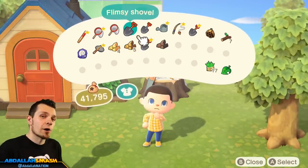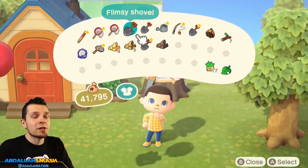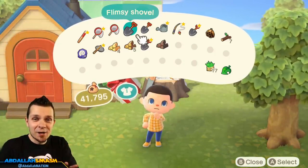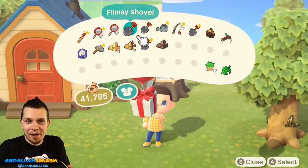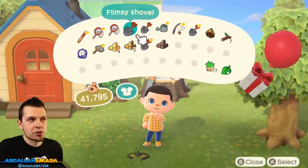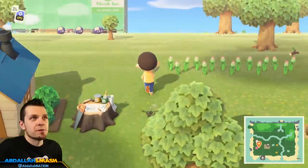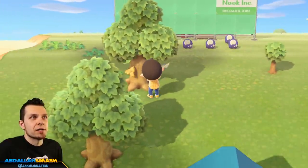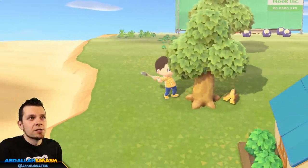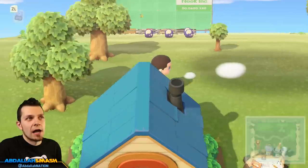If you're curious how to get a flimsy shovel DIY recipe, you're going to need to catch at least five bugs or fish and donate that to Tom Nook — then he'll give you access to Blathers. Once you donate the five species, Blathers will set up his tent, and when you talk to him the next day he'll give you the recipe for the shovel. The shovel requires hardwood, and the only way to get hardwood is using an axe — which you got the recipe for from Tom Nook — and slamming away at trees. You're looking for the dark wood; we need exactly that to craft our shovel.